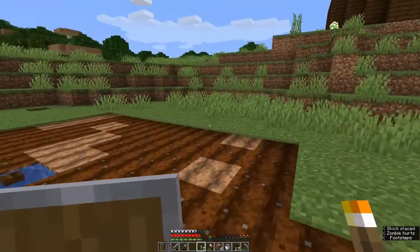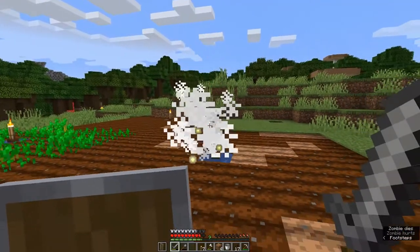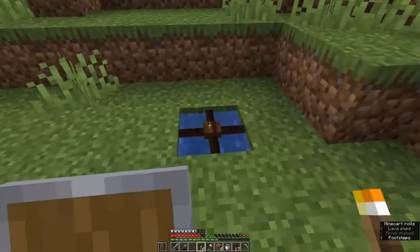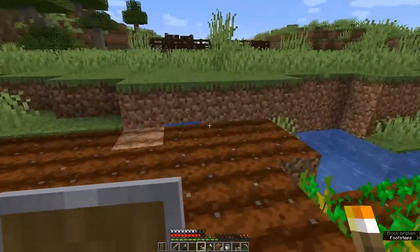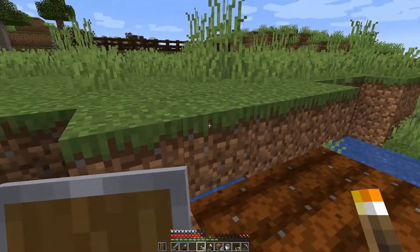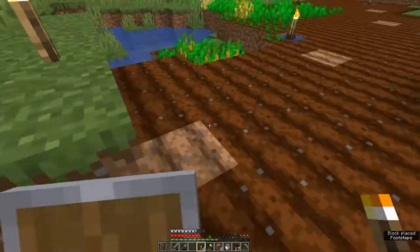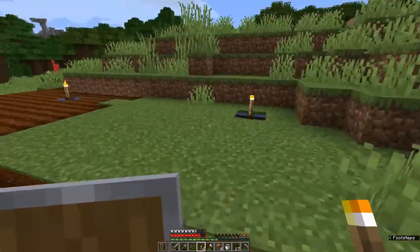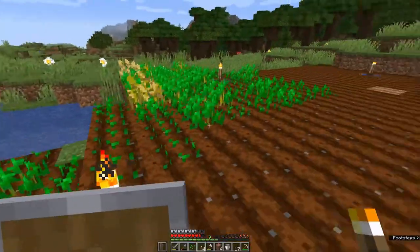Looks like a zombie has wandered out and decided to interfere with us lighting up our field. We'll go ahead and plant one of these on each of these blocks. I've actually hidden a water source block underneath this lip here, so we'll throw a torch there as well. You can see the wheat field I've tilled out a bit more, but the wheat hasn't actually grown yet, so we can't really plant more.